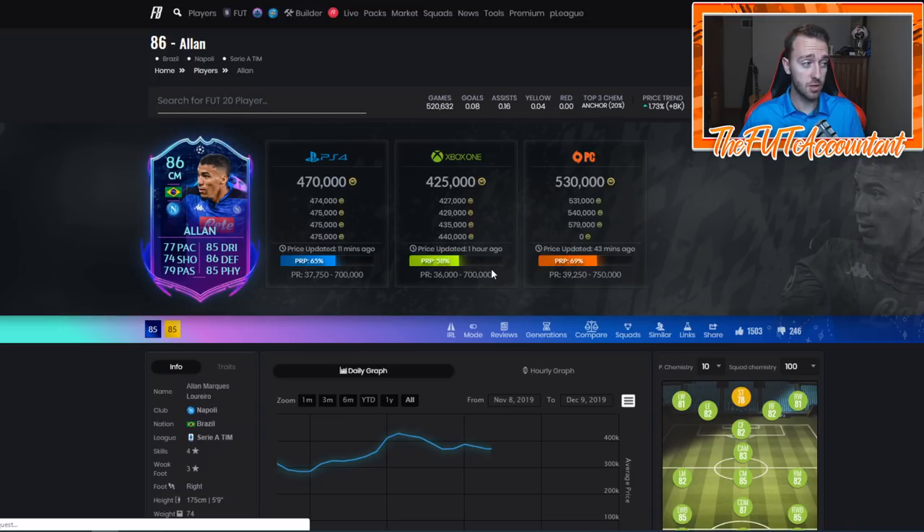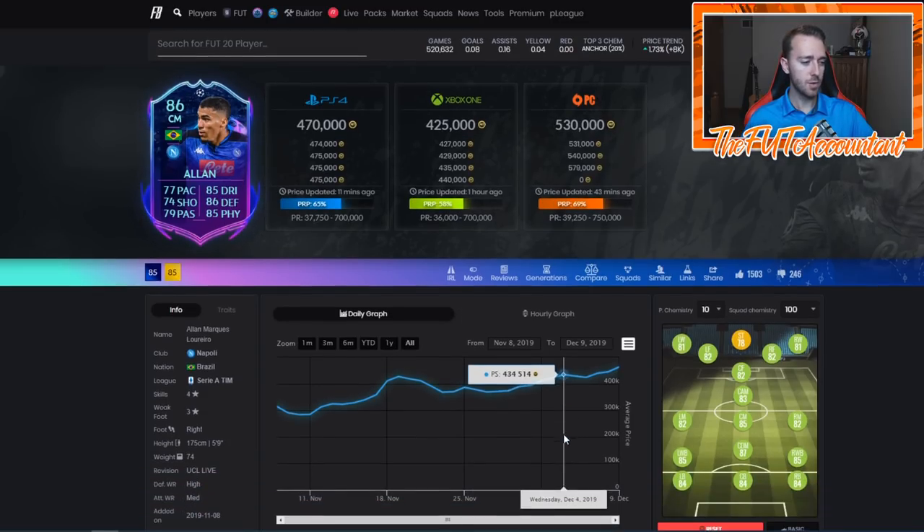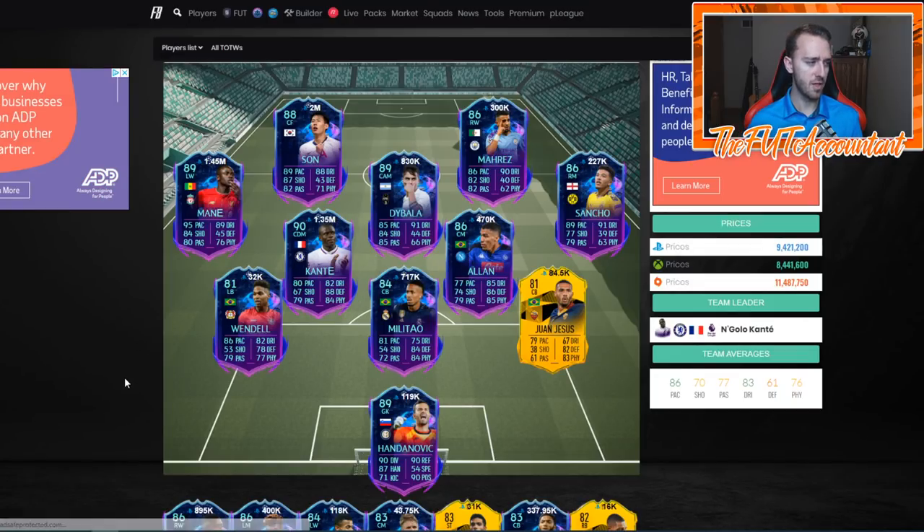People realized these cards are getting upgraded. Especially Allan, who has always trended up - he was 430-440, then went down a little on Friday with Team of the Group Stage, and now he's shot back up to 470,000 coins. This guy is probably going to get an upgrade; Napoli should be going through. But I would be very careful with this card and honestly all these cards - they're going to get upgrades, that's built into their price. People love live items, they know they're going to get upgraded, and a lot of these guys don't have a lot of supply and are very inflated in price.